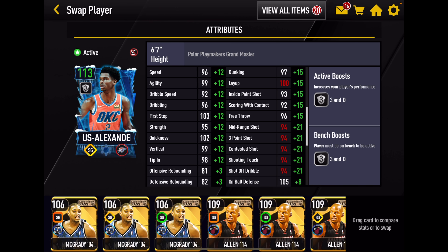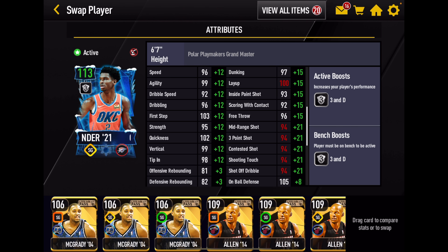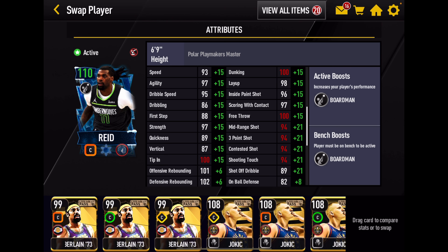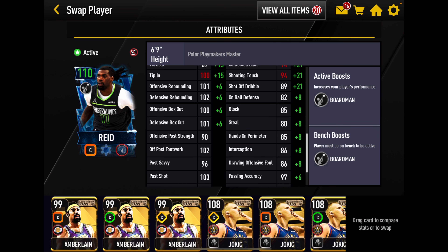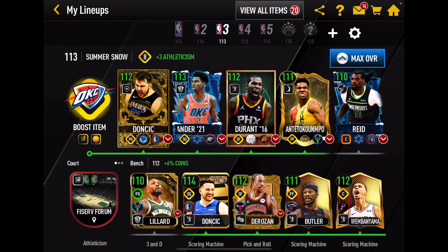Let's look at the boosted team. Plus 21 to outside shooting is insane. Plus 12 to athleticism, 3 to rebounding, 15 to inside scoring, 21 to outside shooting, 8 to defense, 6 to playmaking, nothing to the post. And then Naz is going to look a little bit better here — plus 15 to athleticism and then plus 6 to the rebounding stats. Let's jump into showdown.